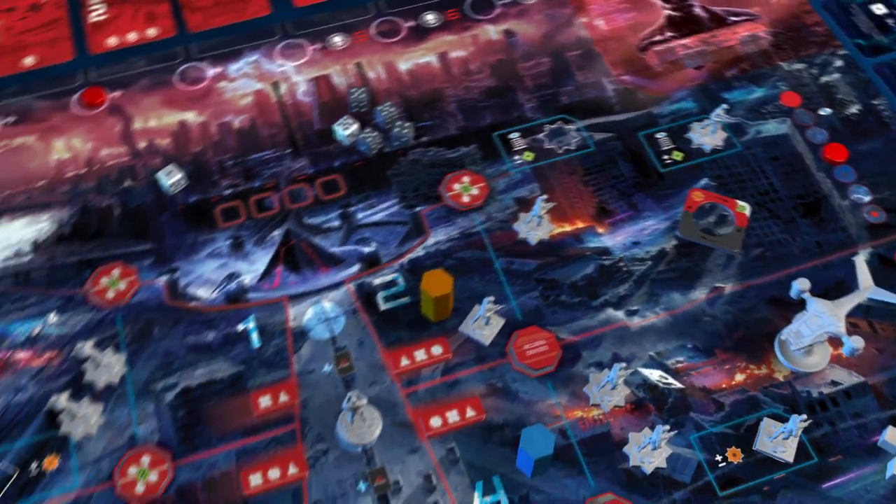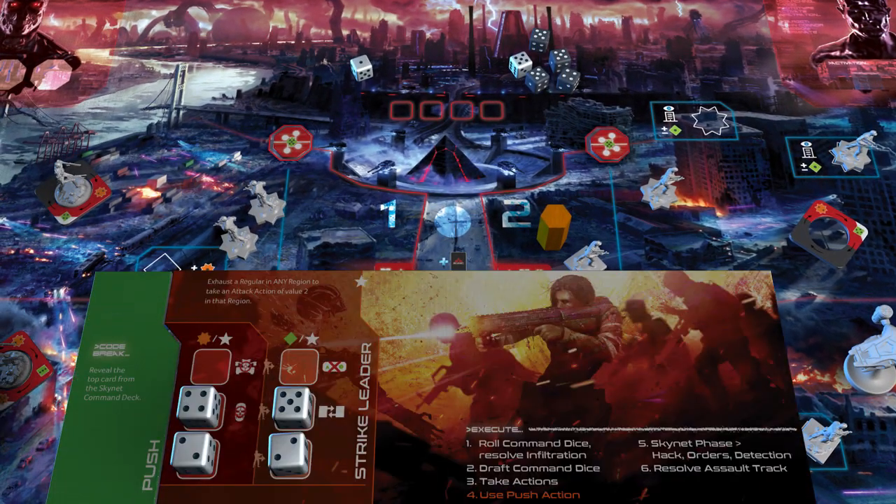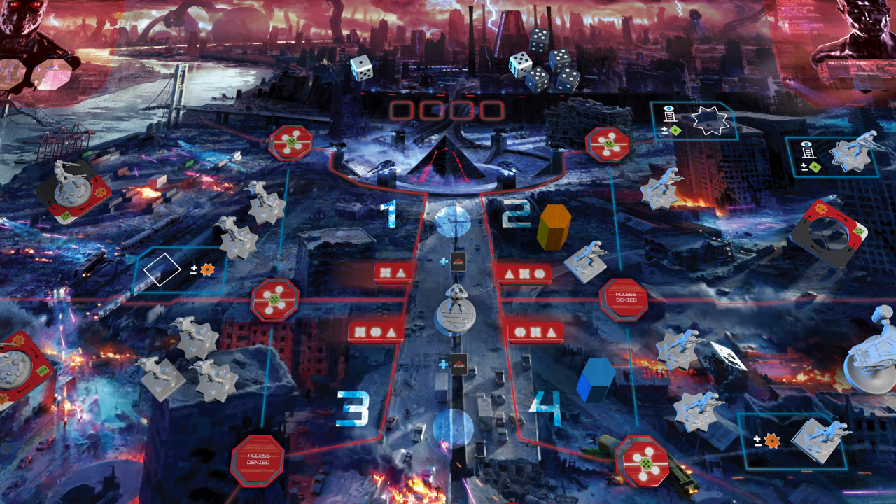Using a deployed card ability is not an action, so the strike leader may still use her other column of dice, which controls regular troops. She decides to use her special role ability, which allows her to complete a combat task of value 2 in any region. She chooses region 1 and destroys the Terminator force there, committing one regular to the task.